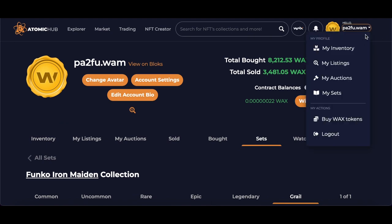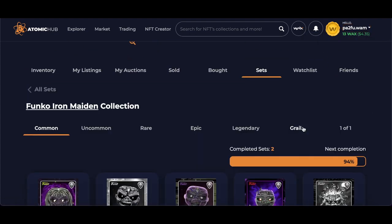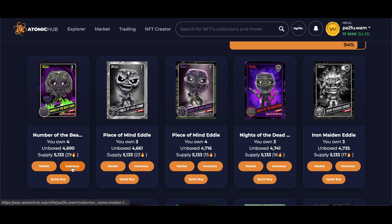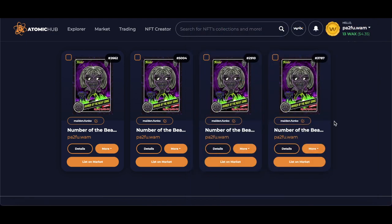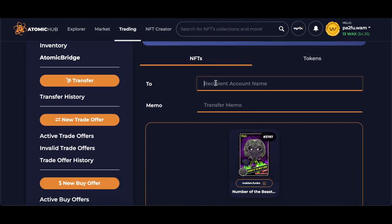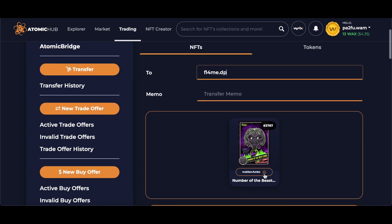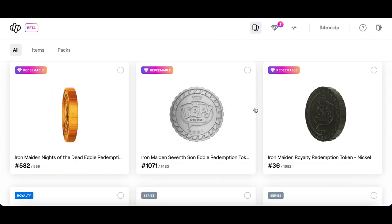On here you go to your account, then 'My Sets', and click on say the Iron Maiden one. There will be a coin in there — go to inventory and it will show you. To transfer the coin, go to 'More' and then 'Transfer', then type in your WAX address — mine is flame.dp — then hit 'Send Transfer'. That will send the coin into your wallet where it will show up ready to redeem.